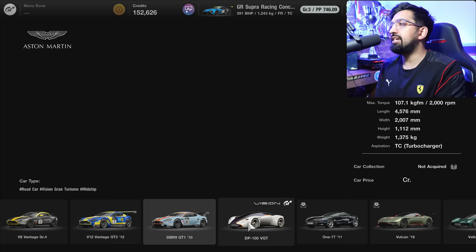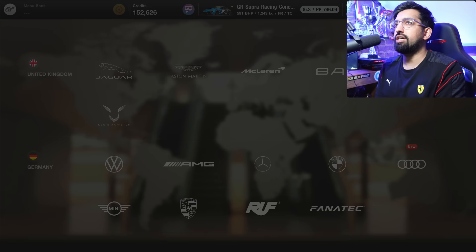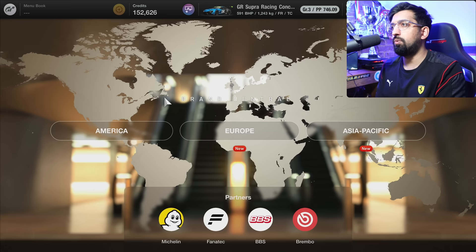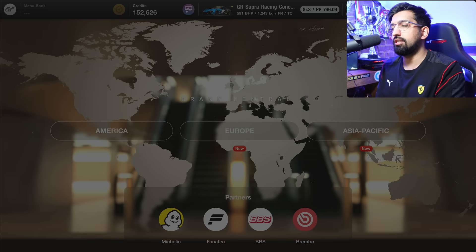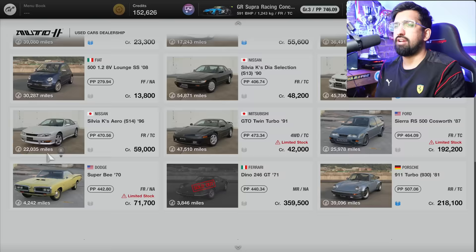You've got all the cars in Brand Central, but you won't find a lot of old cars — even if you go somewhere like Jaguar, it's all the new cars. That's because they've decided to put all the old cars in the used car dealership, where there is a secret feature that you won't see if you just start the game. Here is the used car dealership.